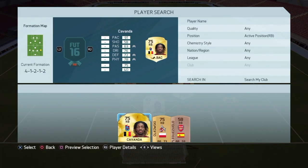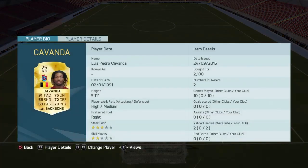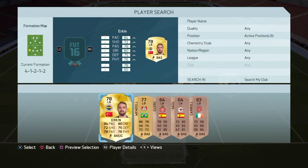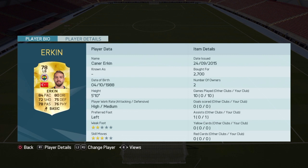As right back we have Kamanda, 91 pace, 75 rated, his physical is quite good as well, costs around 2k — he's just very fast and you need that with a right back. As left back we have Erkin, who is very fast as well, 84 pace, 80 dribbling, 3 star skills, costs around 2k.